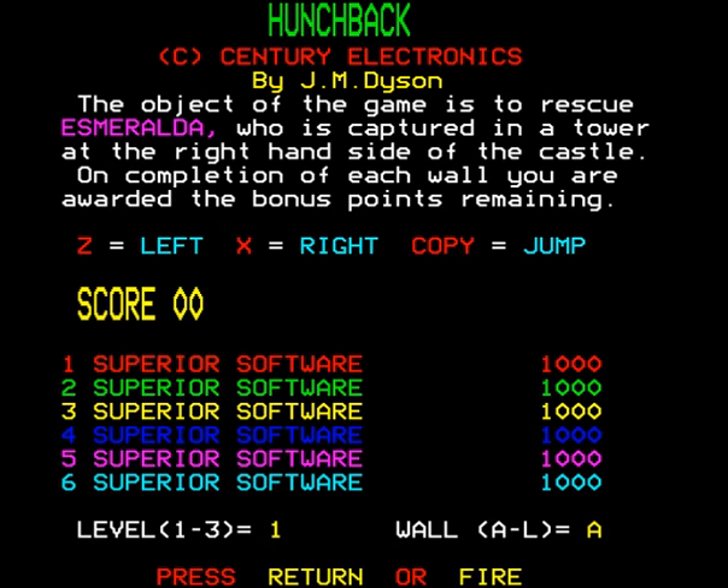It's saying Century Electronics there. I'm not sure why it doesn't say Superior Software. Let's just ignore that for the moment. So the object of the game is to rescue Esmeralda. I guess that we are going to be the Hunchback of Notre Dame, and we've got to see if we can rescue her from the castle.